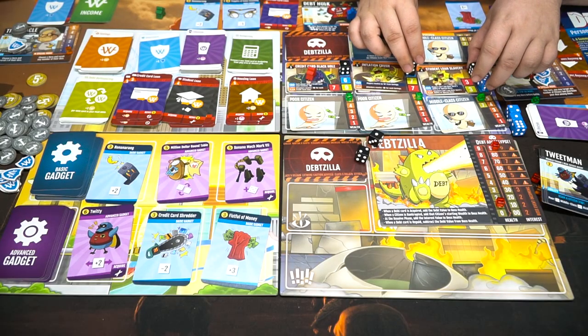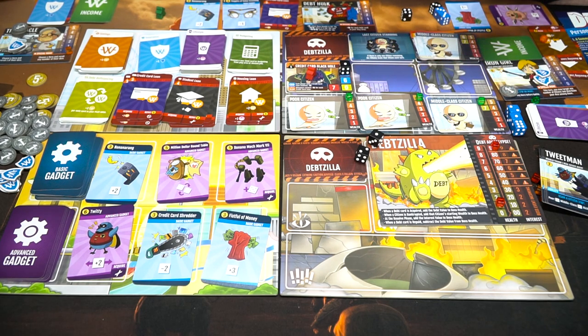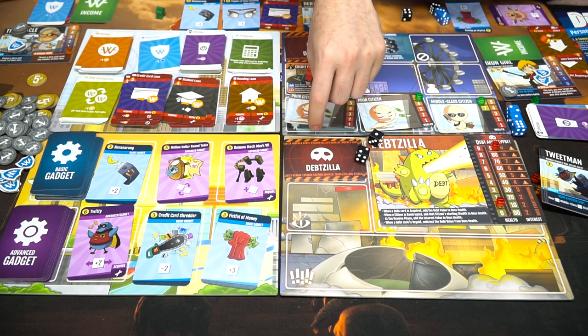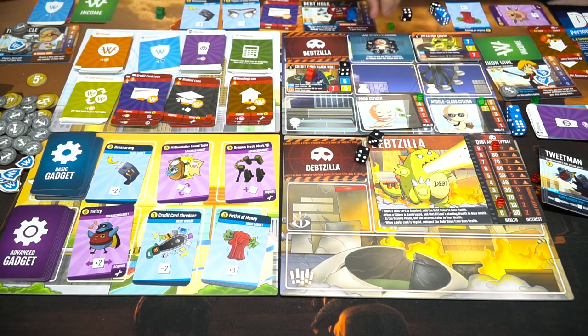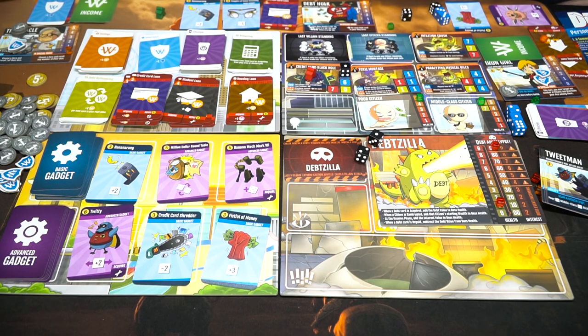That was a pretty good round — we stopped two of them from scamming. But this guy's still gonna scam — he's gonna destroy our citizen. What happens with him now? It just does nothing — it's that tiny amount of time when he does nothing. The heroes you summon leave their dice when they leave — they cause lasting wounds. That's nice!